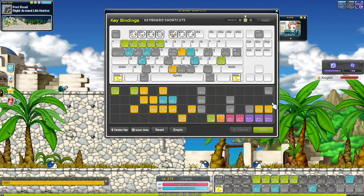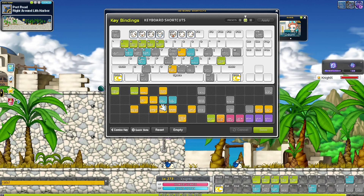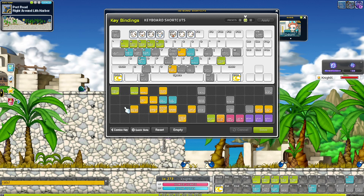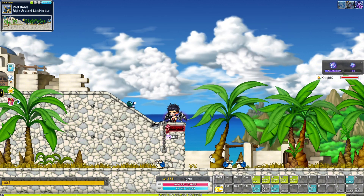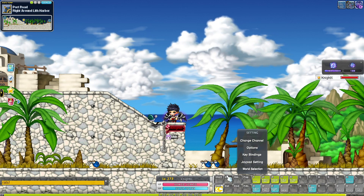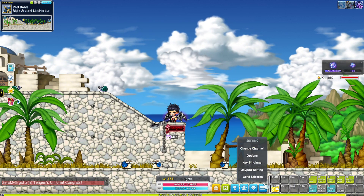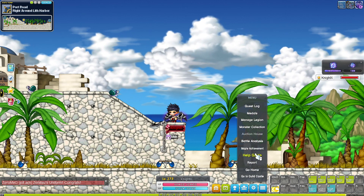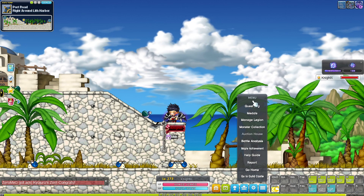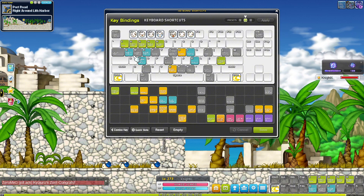We don't need shortcuts for things like Cash Shop, Maple Replay, or Familiar, because all of those are easily accessible through the Settings menu — change channel, key bindings, joypad, and more. We don't want unnecessary shortcuts taking space on our keyboard because we want as much room as possible for our skills.